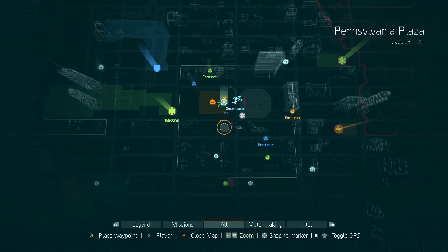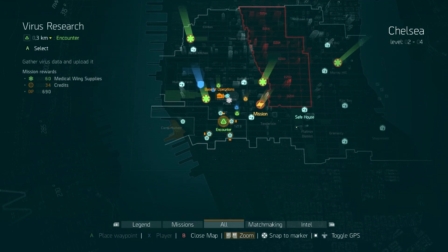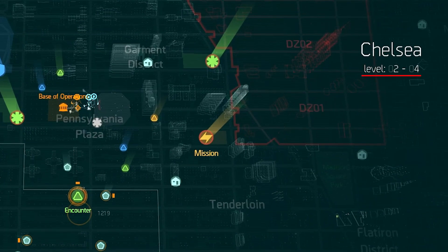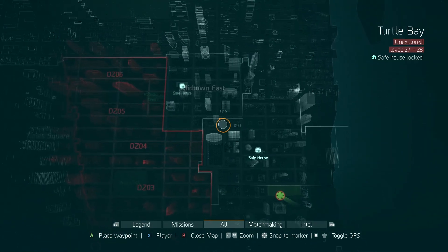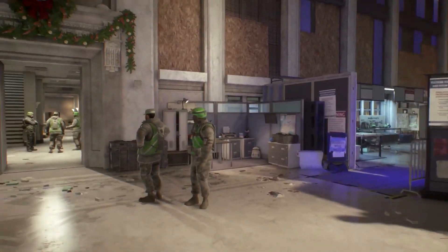The map is still segregated into different districts — for example, we have Pennsylvania Plaza or Chelsea — but the progression will be global. The districts now determine how strong enemies are. For example, Chelsea will have enemies from level 2 to level 4, but in the district called Murray Hill they will scale from level 24 to level 26.